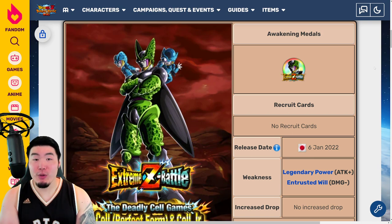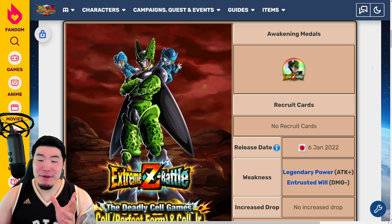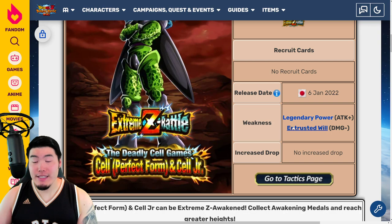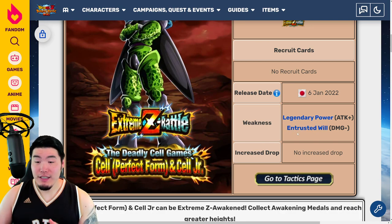Now let's take a look at the Extreme Z Battle — not Explosive Chain Battle — the Extreme Z Battle for the Fizz LR Cell. The weakness is Entrusted Will; that's the advantageous category. And of course, you also get the additional damage boost for having the Legendary Power Link activated, so you want to bring as many LRs as you possibly can from the Entrusted Will category.